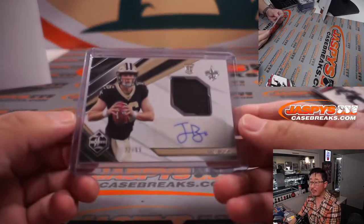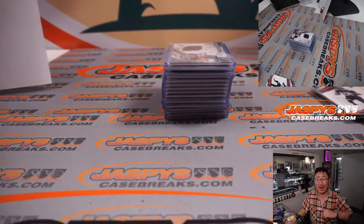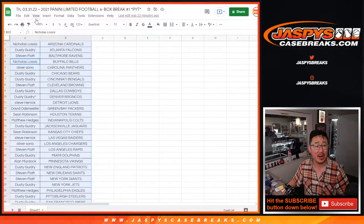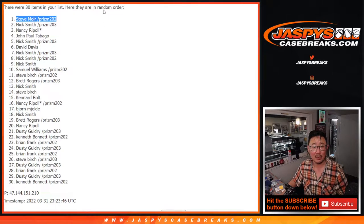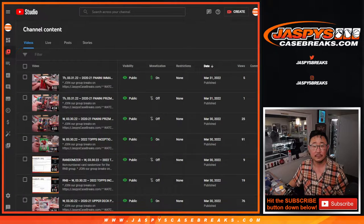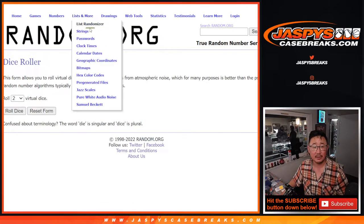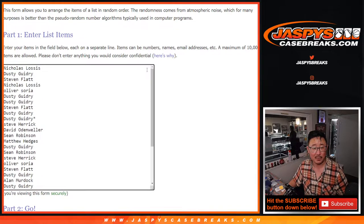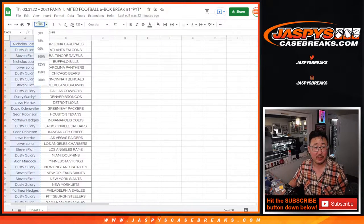Thank you very much everybody — appreciate everybody getting in, nice fun little break. We've got the second half in the store. Now let's give away stuff. First, let's do the box giveaway. Gather everybody's names for the wax party — so the last list will be the full set of names for the wax party spot. The first dice roll will be for the box giveaway, so that means you have to buy at least two teams.